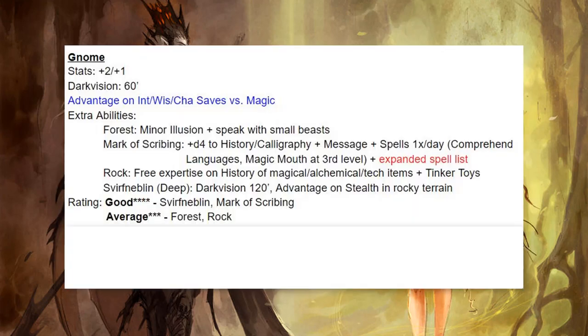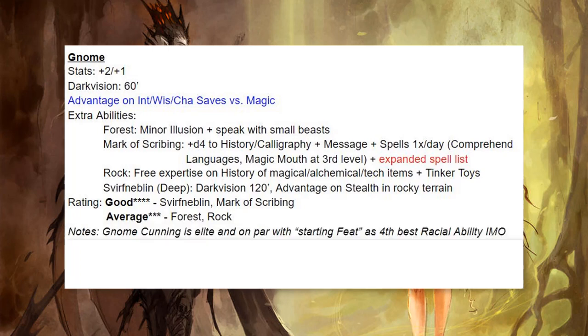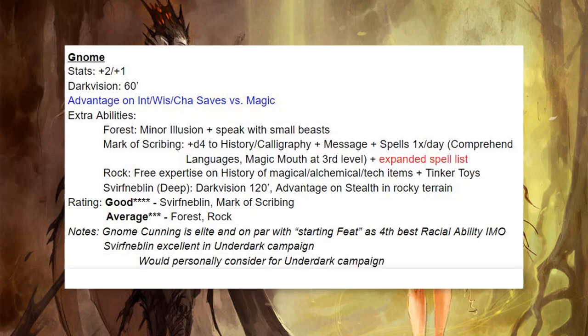Next up we have Gnomes. Gnomes have Gnome Cunning, which is one of the best racial abilities in the game — I have it ranked fourth, tied with the starting feat. Granting advantage on Intelligence, Wisdom, and Charisma saves versus magic is just fantastic. So many crippling Wisdom saves in D&D, and rolling at advantage never gets old. The Svirfneblin in particular I think are excellent in an Underdark campaign — I made Bilbron Bafflestone a Svirfneblin. Plus 120-foot darkvision when most people have only 60 opens up a lot of kiting opportunities.